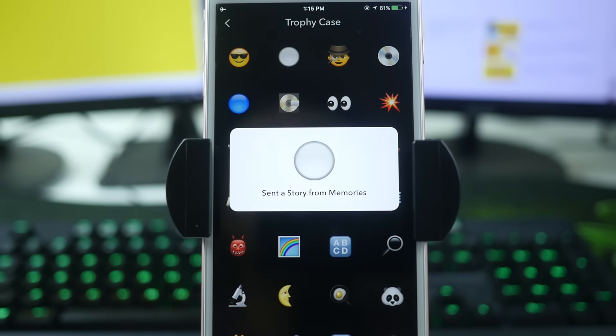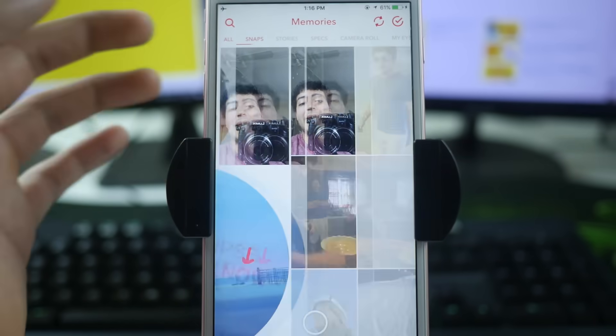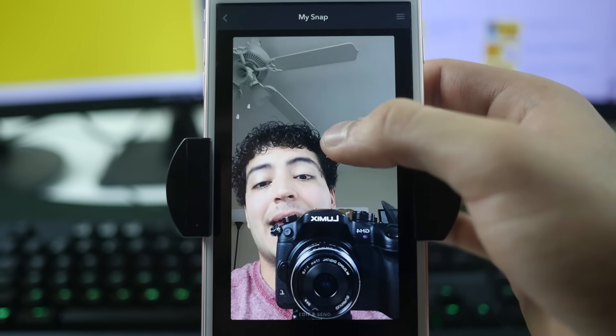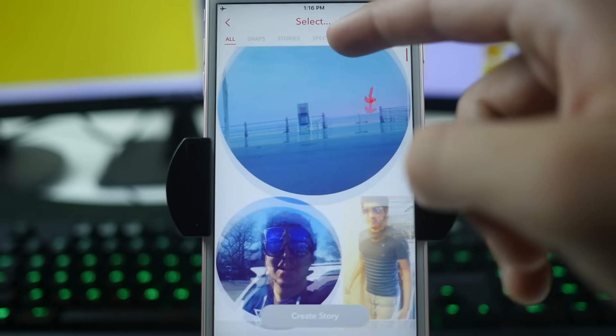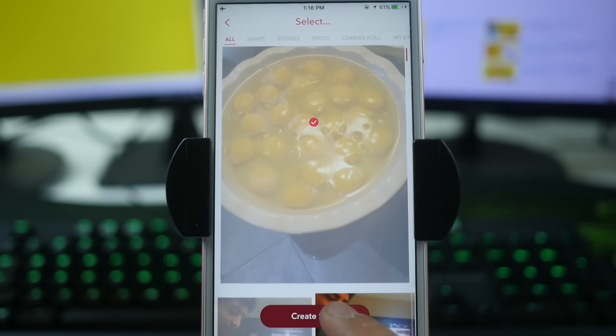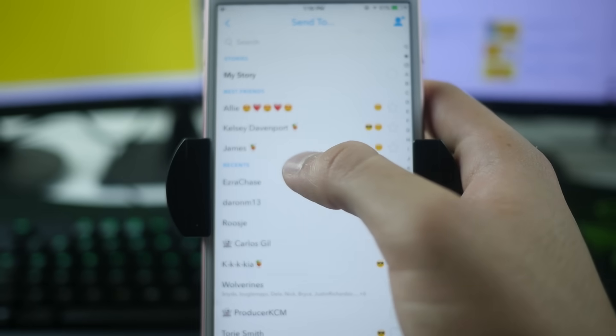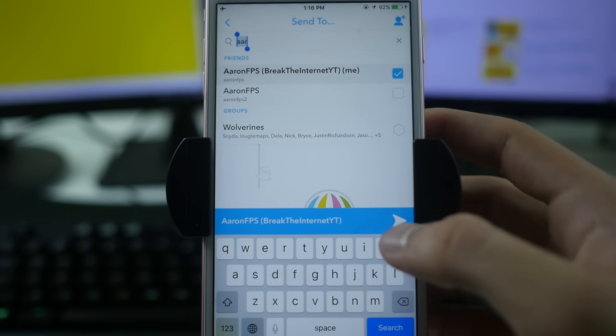This next trophy is a great example of why we set save to Memories and Camera Roll. To get it, you send a story from memories. Go to the main section, swipe up to Memories, go to the Snaps tab, hold down on a snap, then go to the top right and click Create Story From This Snap. Select a couple snaps, click Create a Story, then click Send and send it to somebody. Once it successfully sends, you'll get the little white dot trophy.